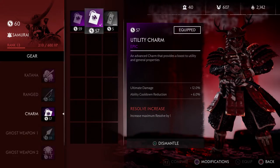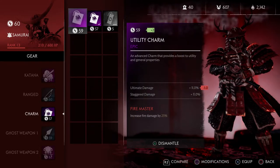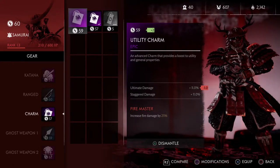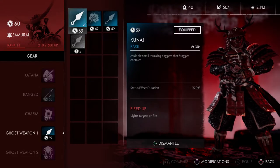The charms are really cool — I have one that increases max resolve. In multiplayer, charms give you actual bonuses you'd want to use, like ultimate damage, stagger damage, or ability cooldown reduction. I'm really excited for those.